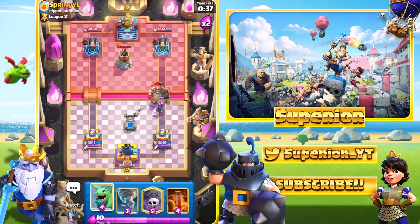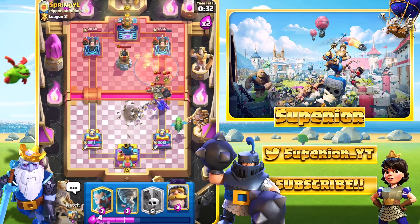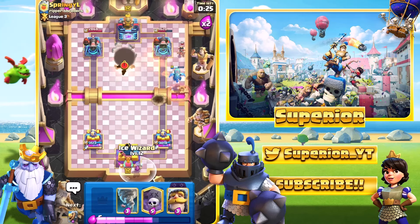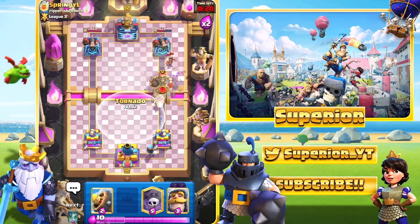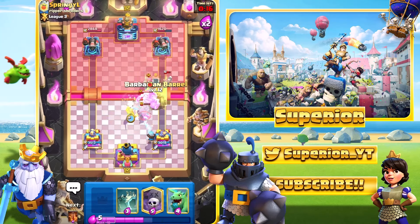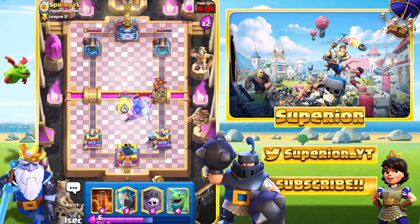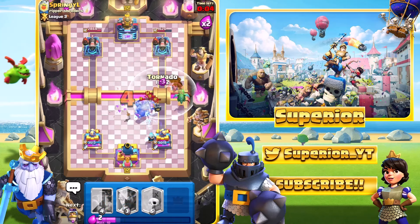We do see the Giant Skeleton from the opponent. I'm going to go Bar Barrel in the middle just to make sure that if he went Firecracker it wouldn't lock onto the Knight. He decides to Arrows, which is a bit bizarre to me because it doesn't really make sense — the Knight won't go down anyway. So we'll Poison, we'll just win with Spells at this point. We'll start a push going now. He did go with the Hog Rider, so we'll Tornado everything over here and then go with a Knight, then Bar Barrel onto the Princess and the Firecracker.